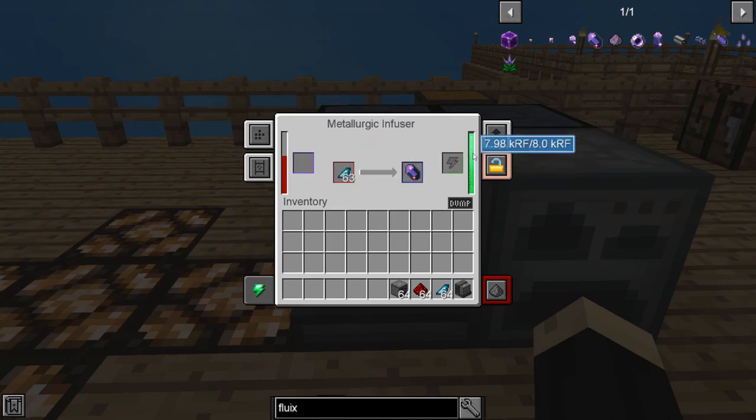When I say power source, that's a bad choice of wording — your RF power source is separate. The redstone here is more like a fuel. If it runs out, you just put in more redstone. Redstone plates, redstone blocks, all of those will work. The metallurgic infuser can be used for making a lot of different components, and it's not always redstone that you're going to use as a fuel — a very common one is coal.